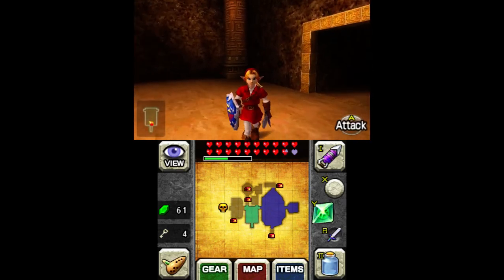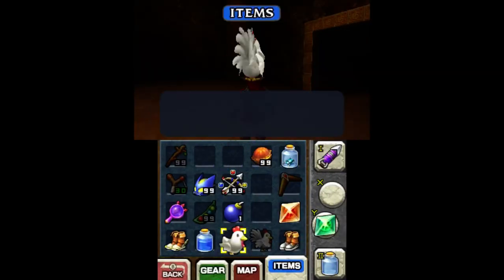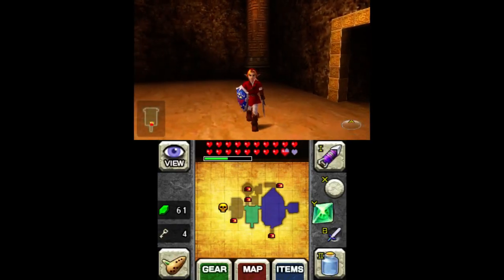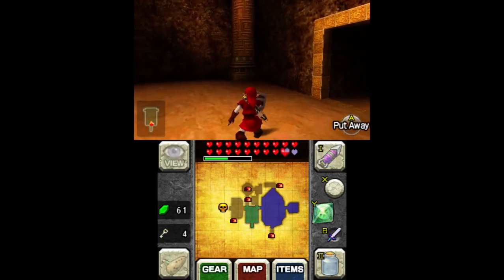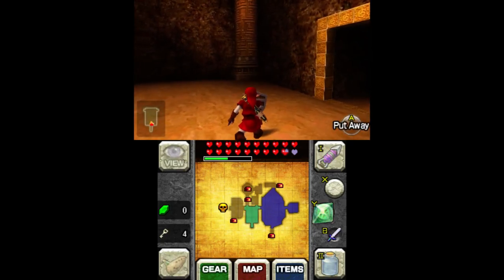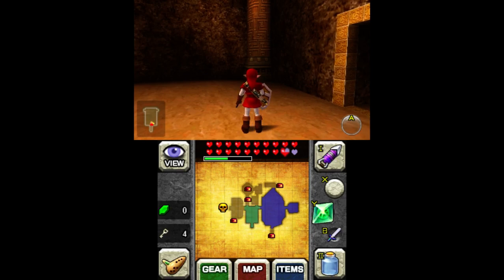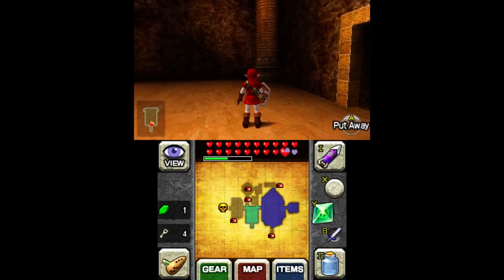The way this works is through the rupee counter. Let's say I want to give myself the hammer, which right now I don't have. To initialize the inventory modifier, I hold R and press D-down. Now other codes are turned off. I can press D-up to add 1 to the rupee counter, or D-right to add 10.